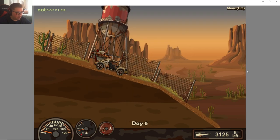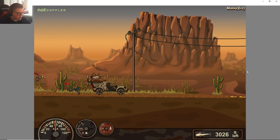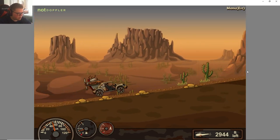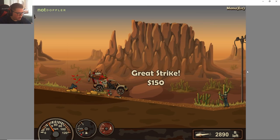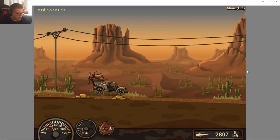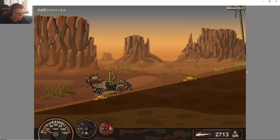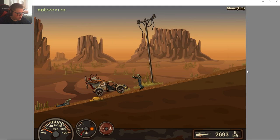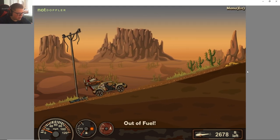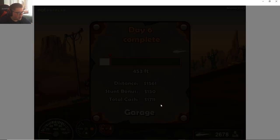Old controller. We definitely want to use that on hills — right here will probably be real useful. I'm out of propeller fuel. Come on, let's get to the top of the hill at least. So close — if we made it to the top we could have rolled down real nicely.